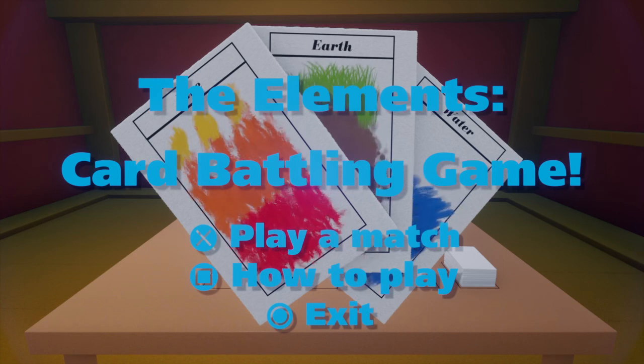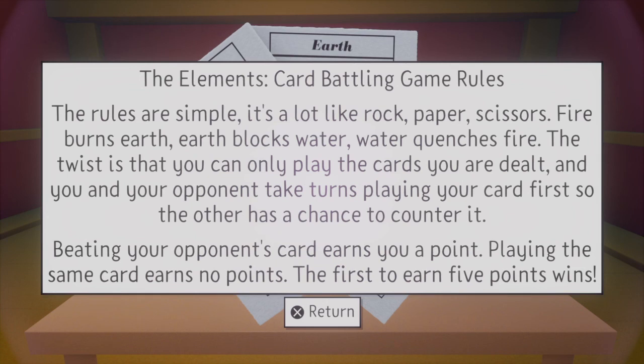Anyway, the elements — card battling game. Let's read how to play. The elements card battling game rules: the rules are simple, it's a lot like rock, paper, scissors. Fire burns earth. Earth blocks water. Water quenches fire. The twist is that you can only play the cards you are dealt, and you and your opponent take turns playing your cards first, so the other has a chance to counter it. Beating your opponent's card earns you a point. Playing the same card earns no points. The first to earn five points wins.